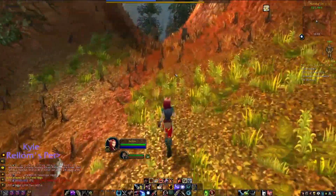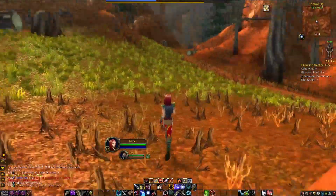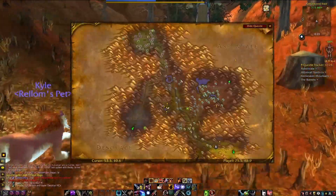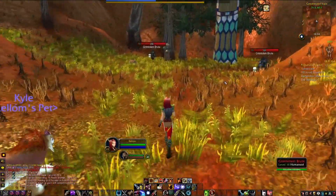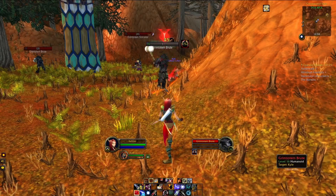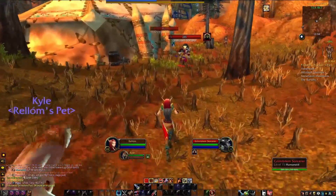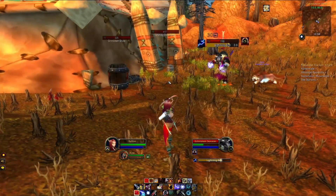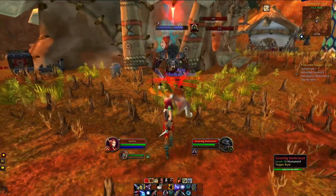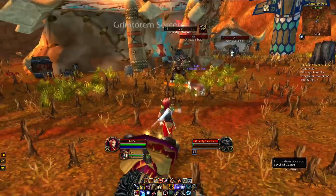There are probably gonna be some quests we'll delete again because they turn gray — that's just what it is. It's a bit annoying, but that's what you get when you're not following a guide and not playing efficiently. I don't want to follow a guide, I'd rather be a little bit annoyed. There's the escort quest in here — level 16 — so we're going in to do it. Those mobs are level 15, which is annoying. We are definitely a bit too far ahead in level compared to the quests we're doing.